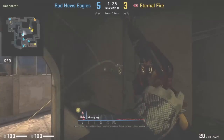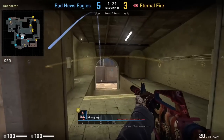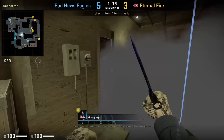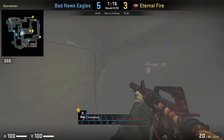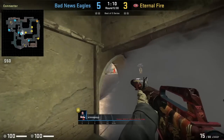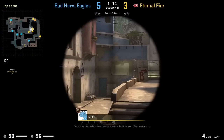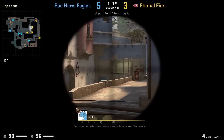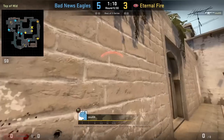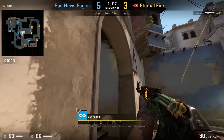Synopsy throws one of the oldest connector one-way smokes in the book by standing behind the wall, aiming at the black dot on the roof, then right click throwing. He peeks from the left side and finds two frags with this one-way smoke — killing the AWPer and then a player pushing up into connector. Although this one-way smoke is very old, it is still very strong, as not even Imor can spot Synopsy or Antares.